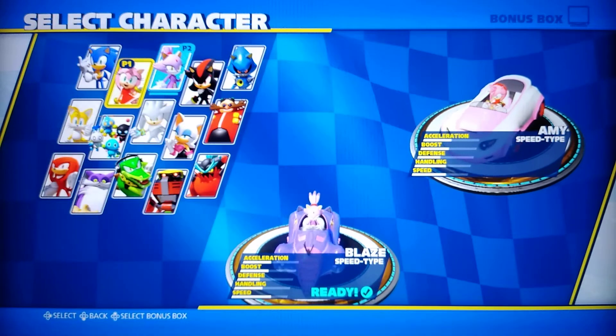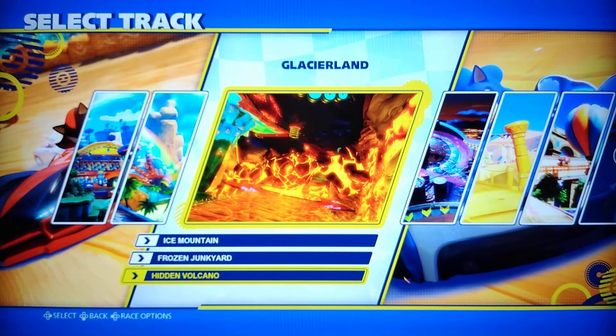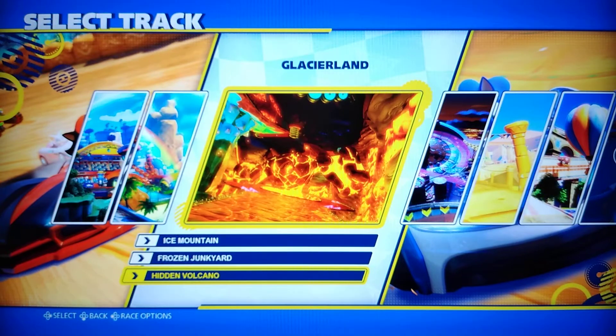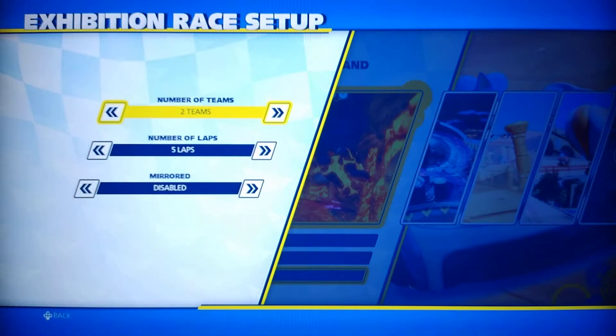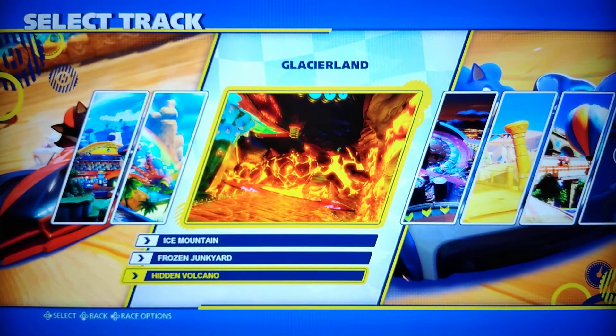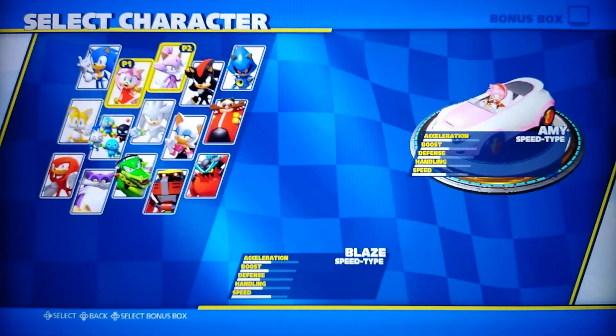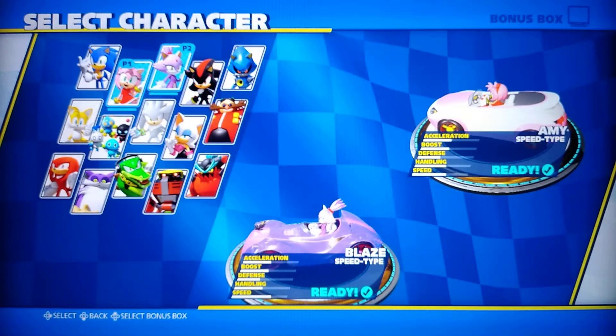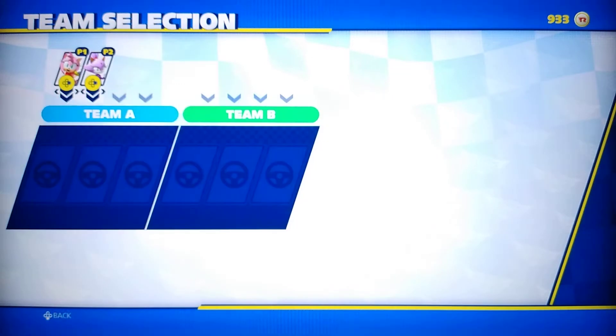Going back to adjust race options — five laps. Okay, we're good. Select Amy, she's good. Team A is good.